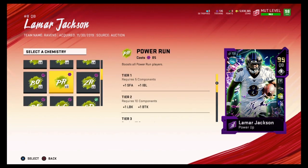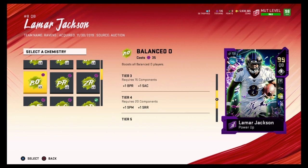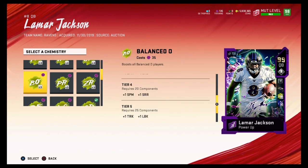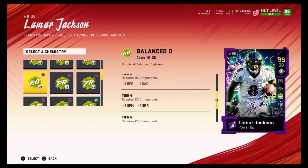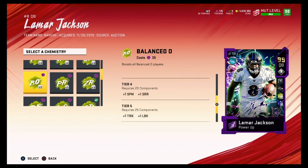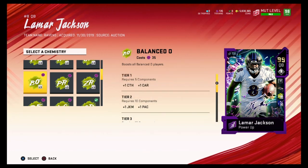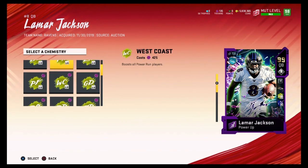You can also go with Balanced chemistry if you don't have much training and just want a balanced offense. Balanced is basically plus one to everything — plus one spin, plus one lead block, plus one run blocking, plus one break tackle — evenly across the board. It's a lot cheaper than the other options, but I'd recommend specific chemistries if you're looking for targeted boosts on certain players.